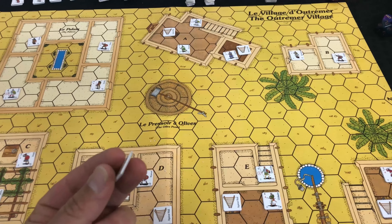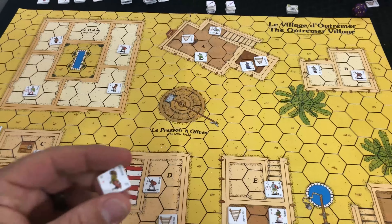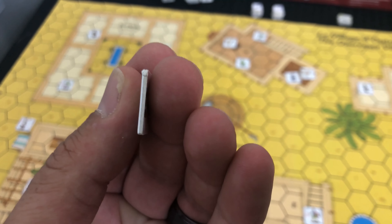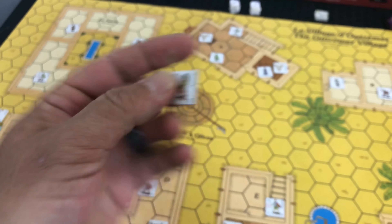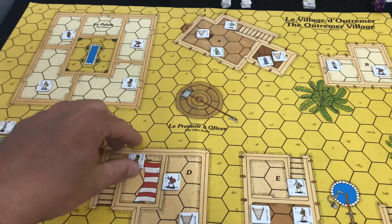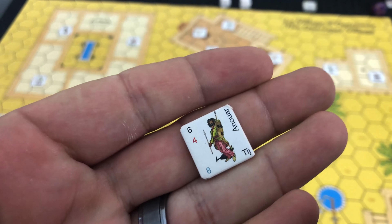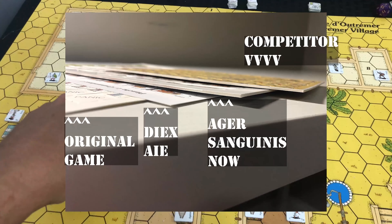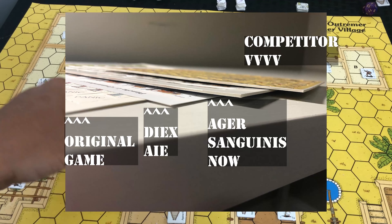One of the biggest complaints I had was the counters - they were horribly, horribly thin. We're talking paper-thin counters. These are definitely not that - these are normal thickness counters, a little bit thicker than white core. I know they look like white core but they're not; they're like a light brown core and plenty thick. They feel very nice. I have clipped mine myself so they are rounded, and once you get a nice zoomed-in look you can see the component quality is great.